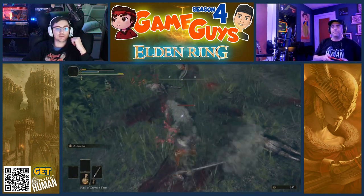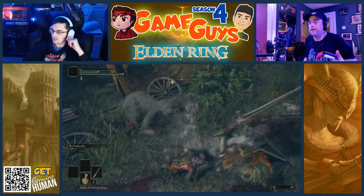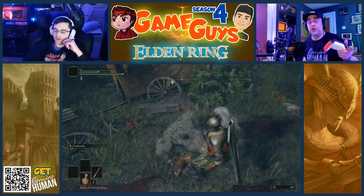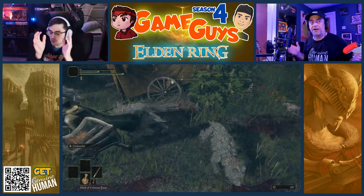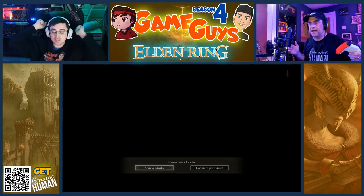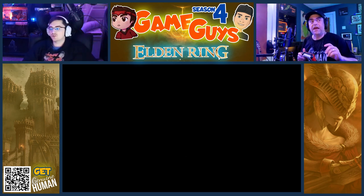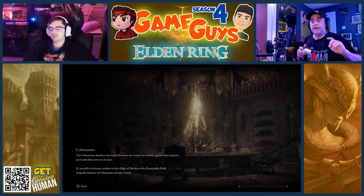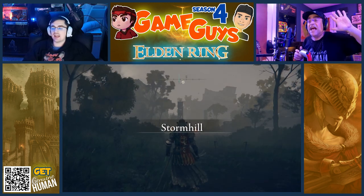Fucking dogs. Dad, back up and heal — you were low on health. Robin, can you tell me what we're doing here? Are we just clearing this out? We're clearing it out. Are we looking for something? Yes — there's a chest with a shield in it. We are clearing out the camp to practice combat and to pick up a shield.